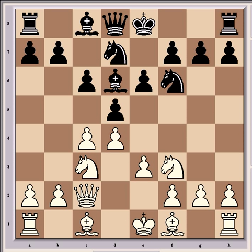At this stage, Gelfand played the aggressive G4, which has become mainline in top-level play. It's similar to the Perenyi attack in the Sicilian defence, where if the knight takes the pawn, then the rook can come to G1, and there are strong threats down the G-file for White.